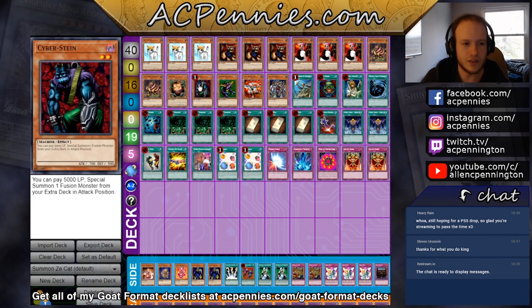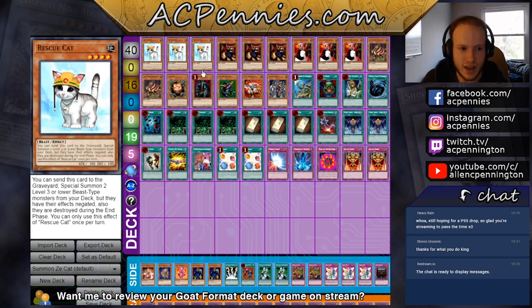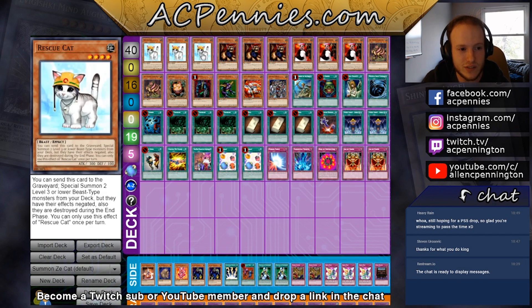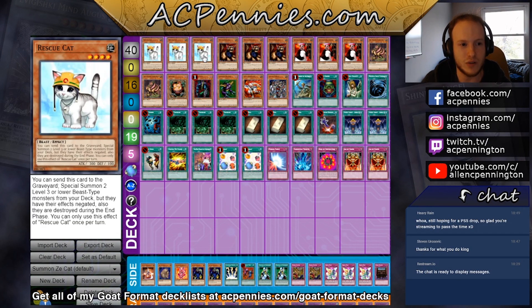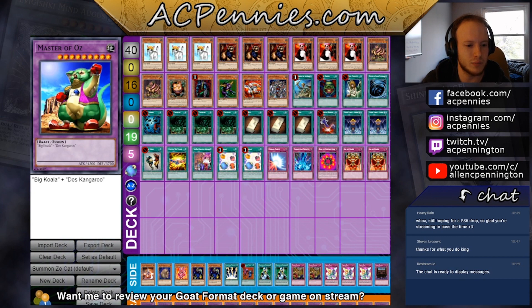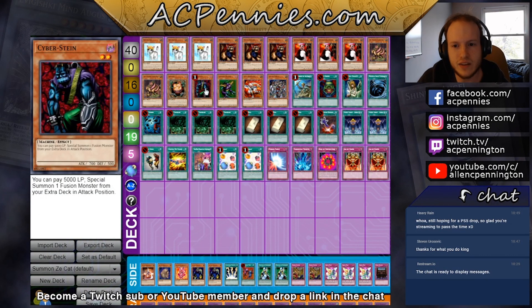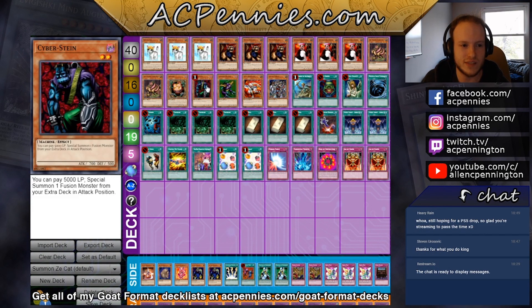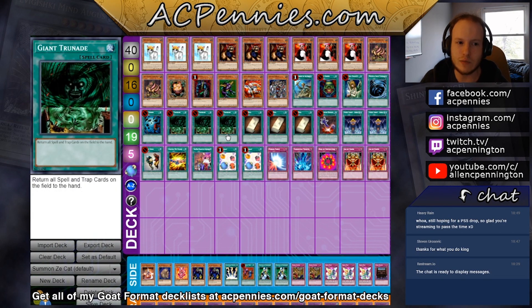One of the things we can do with Cyberstein is: if we have Rescue Cat plus Last Will but have drawn into a lot of our good Rescue Cat targets, and we happen to have more than 5000 life, just going Rescue Cat, Last Will for Cyberstein — that's like 8800 damage, because Rescue Cat gets two Milus Radians, Cyberstein gets Master of Oz, then the Milus Radians pump the Master of Oz and you swing for game. In certain matchups like Reasoning Gate, just going Cyberstein for Last Warrior is sometimes enough to win, so having a Stein searchable by Sangan and three Last Wills seems worth it as a one-of.